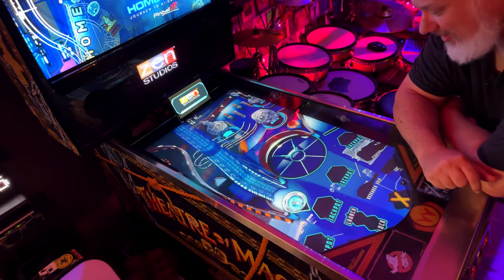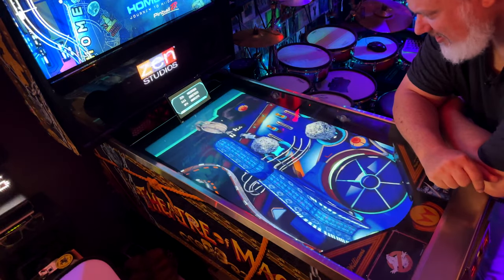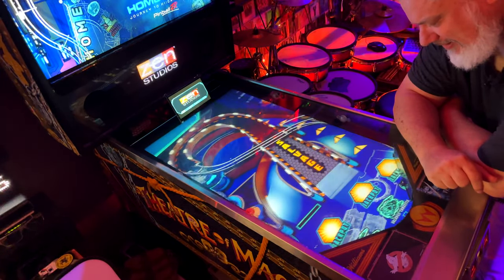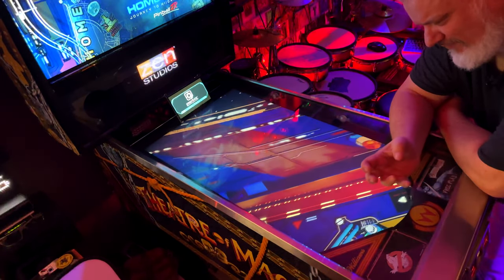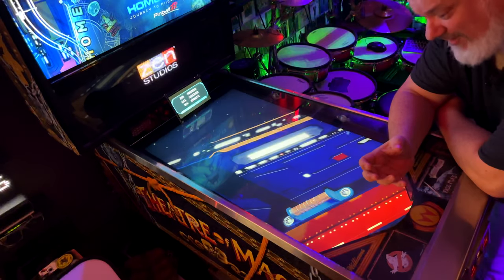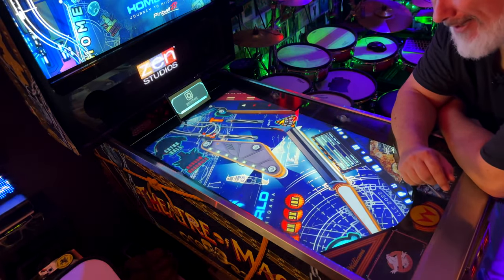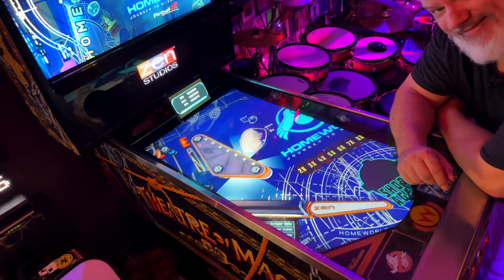The lighting generally is okay, but it does make the table a little flat again — which is not good in cabinet mode. There's just not a lot going on; it really doesn't give a sense of depth in this table at all. This probably looks very different when playing in desktop mode where you get a real sense of the height of the ramps. Lighting I think is a six on this table.